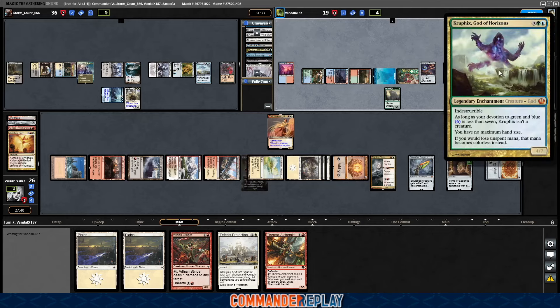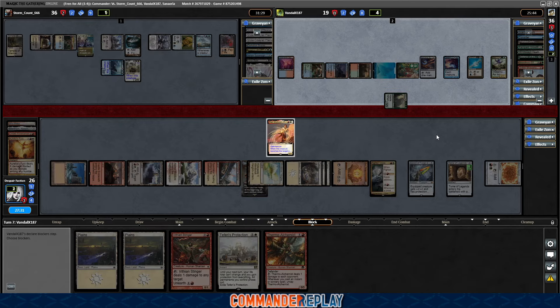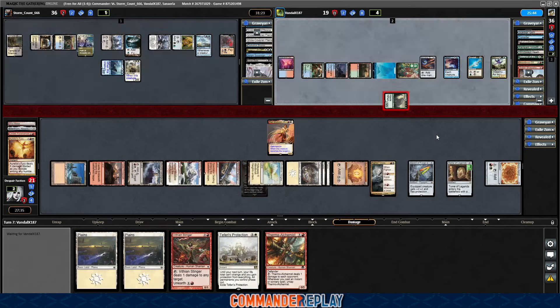The game goes on for a while here. Unfortunately, no more equips for that Sword of Forge and Frontier until we can... The opponent's gonna attack with the thingy. In some sense, they kinda need blockers — so there is that. They can shoot our commander if we try to come in with it.